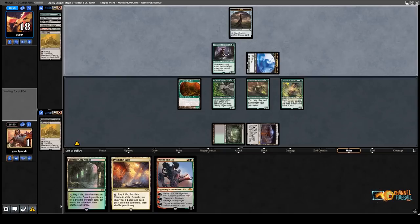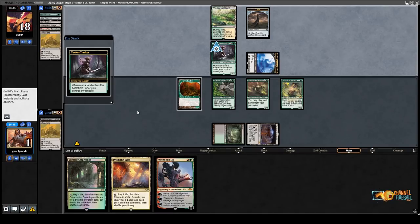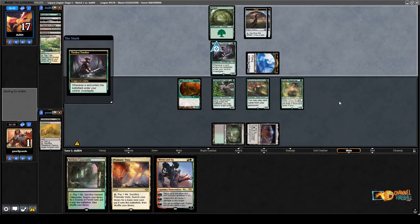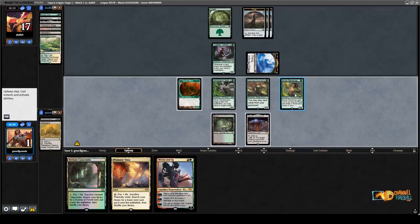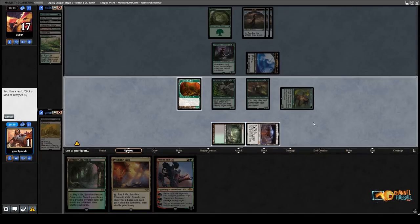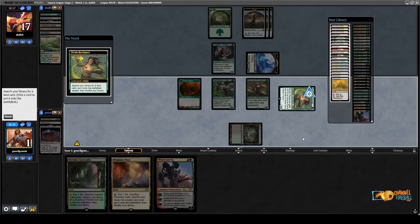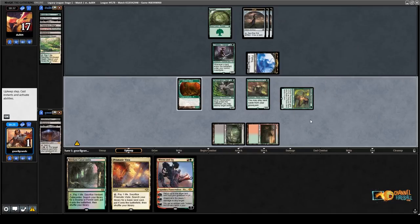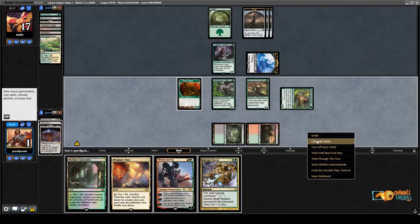Rightfully so, because I play Chalice of the Void, which is very good in this matchup. Nothing really matters here. Let's thin my deck. I don't want to get Ghost Quarter because I'd show my opponent — it's so unlikely that I do something here. So I just get a Taiga. Top deck — Karakas. Drop decay. Good game. Maybe there was a line, I didn't see it though.